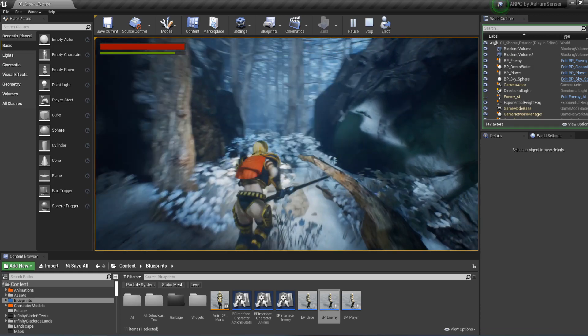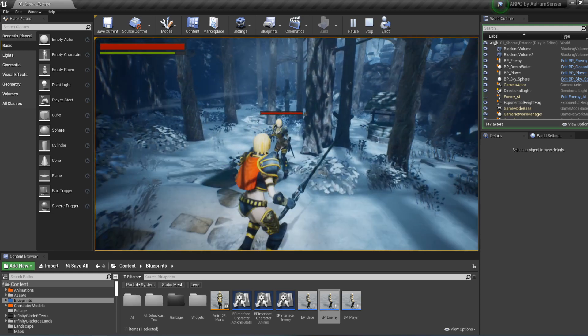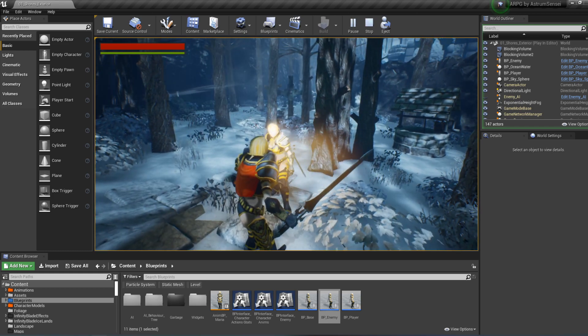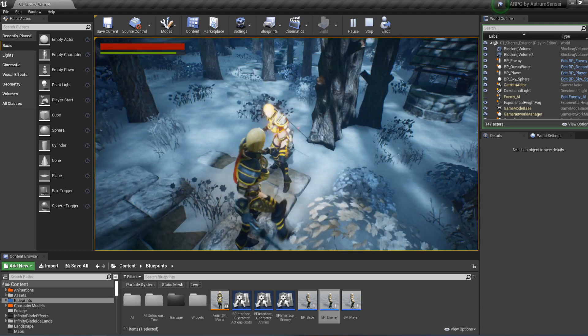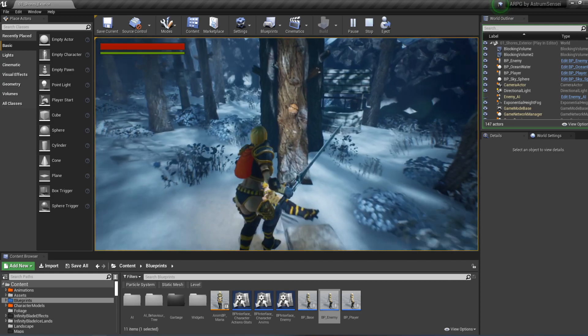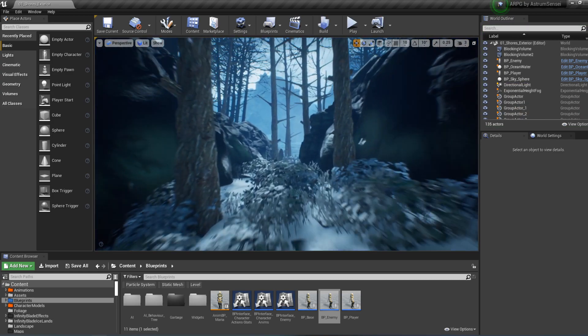There is also an issue with the enemy's health bar — if you go to the enemy and attack them once, you can see that the health bar disappears, which is a big problem. Even when the enemy dies the health bar just doesn't come back, so the fix for that is very simple.